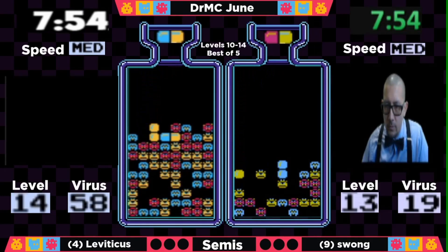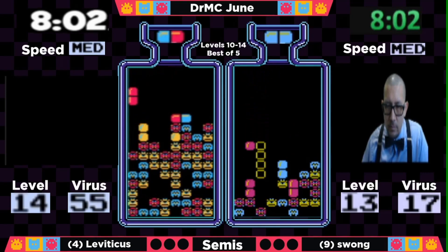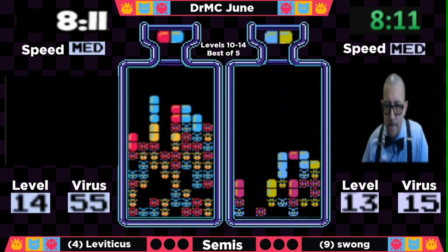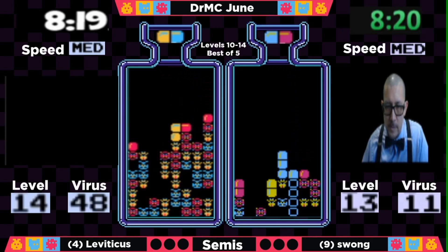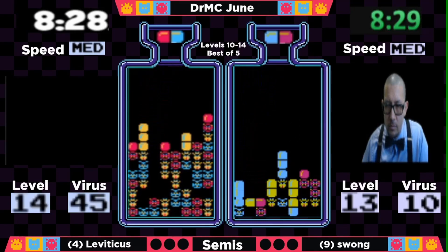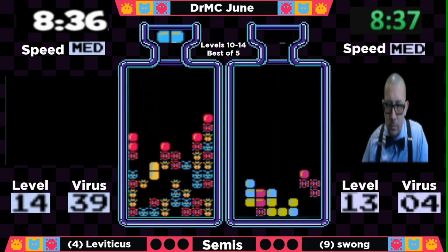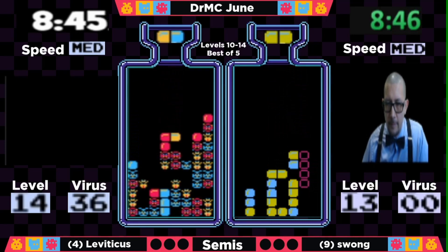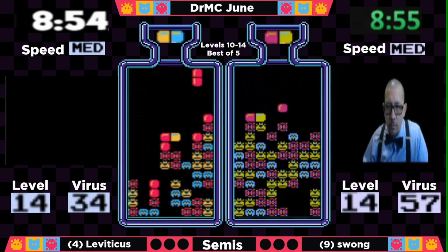Leviticus getting exactly the pills he needed to open those few viruses that were on top of each other. Meanwhile, Swong has a very clean board, really only some garbage in column 5, getting rid of some with a horizontal move. It's a matter of opening that right side since all viruses are on that side. Leviticus is now down to about 48 viruses, doing really well with this final level. Swong has about 10 to go to get into level 14 — he's really behind the 8-ball here. Swong gets out at 8:46 and enters level 14, but he's about 25 viruses down.